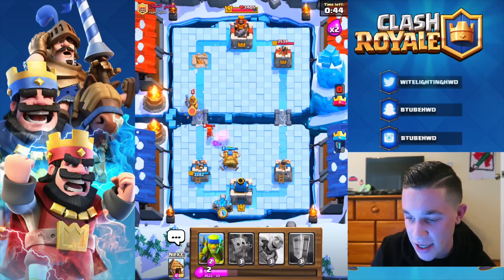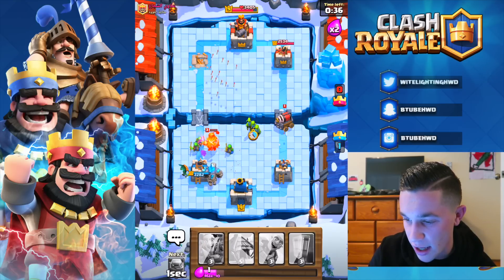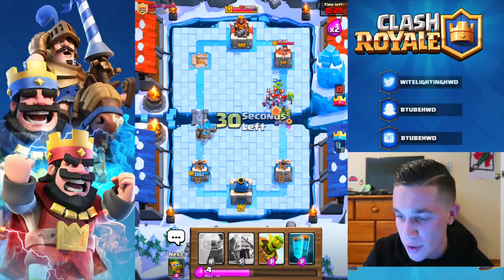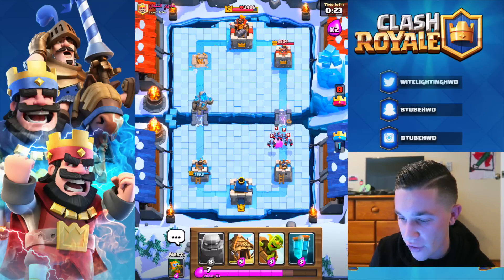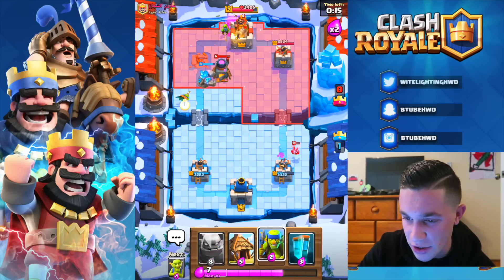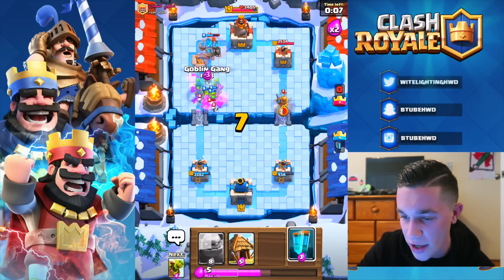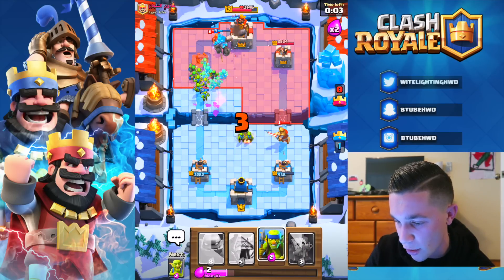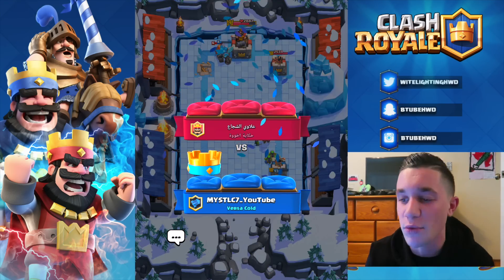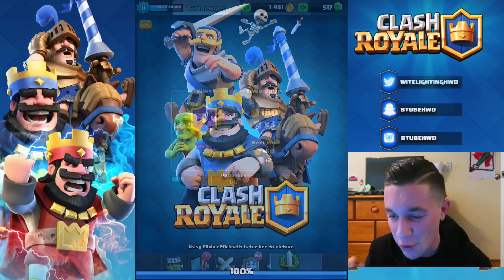We might have to push for the three crown. Spear goblins in, he's pushing with sparky — get the goblin gang in, and we're going to completely annihilate any hopes of that push doing anything. Keep pushing on the left side with the golem. Goblin barrel right there, dark goblin in, spear goblins as well. Goblin gang going in, clone spell — arrows with one second left. It doesn't even matter, man — the goblin cycle deck with the clone spell is a complete beast. We just won because nobody's expecting this deck whatsoever — two wins, baby!